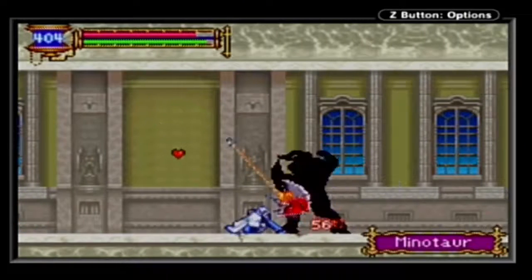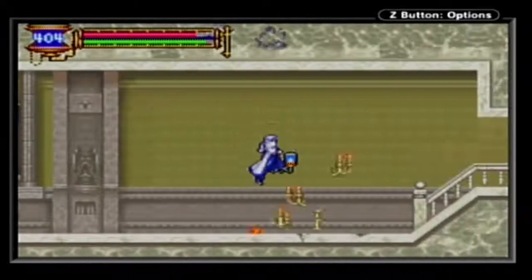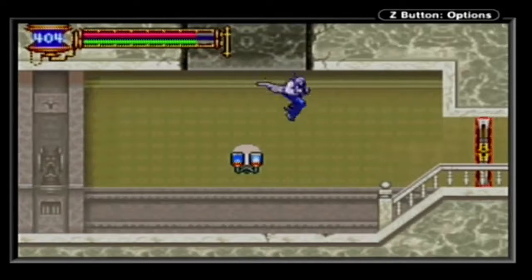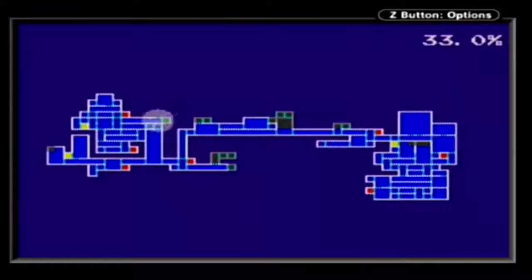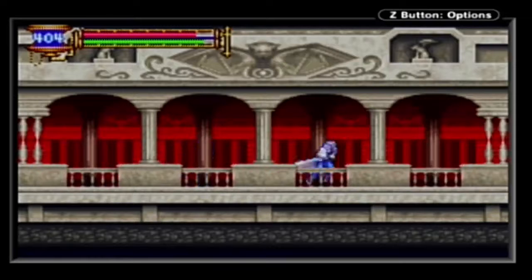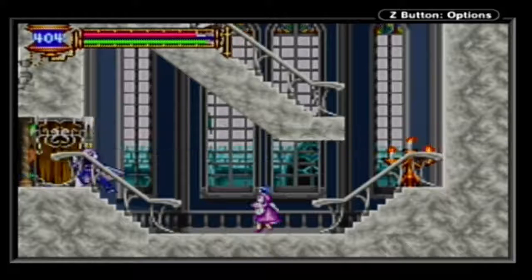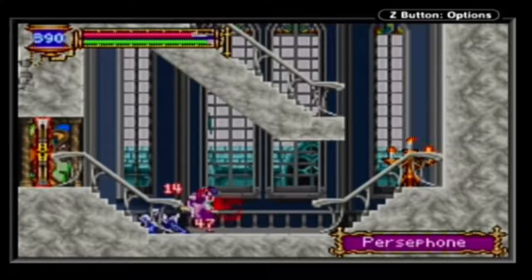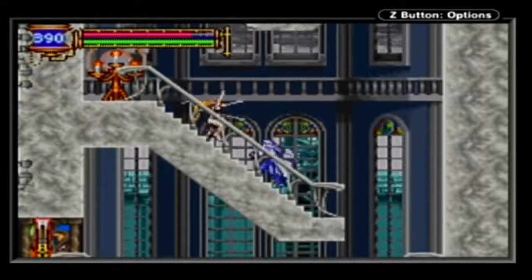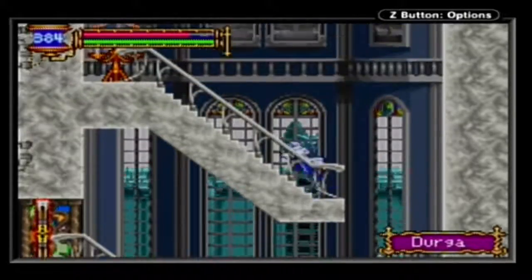I know there's a hallway like this that has a breakable area — there it is. That's probably the only thing we're going to actively come back to, because there's nothing we can get right now. Welcome to the inner quarters, where we have Persephone — or Karate Maid — and we have Dullahans on stairs, probably the worst place to stick him.